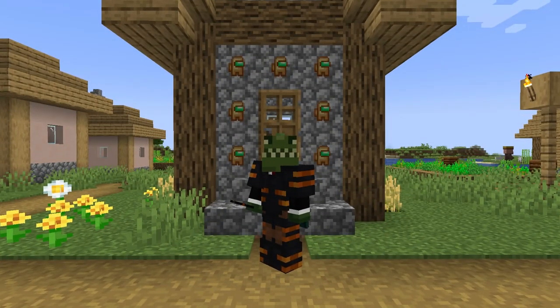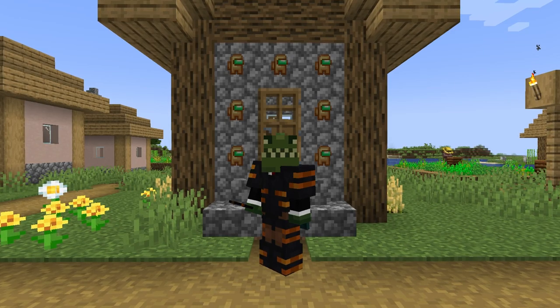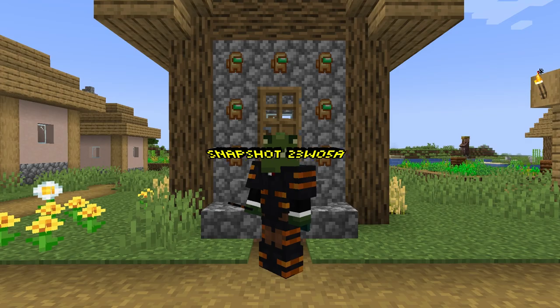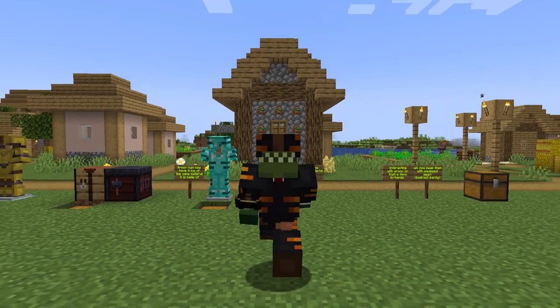Welcome everyone, my name is Echo. In today's Minecraft video, we are back with another Minecraft 1.20 snapshot. This is the Minecraft Java snapshot 23w05a, and it includes armor trims for leather.